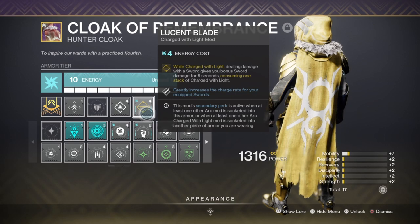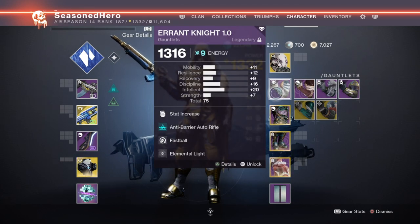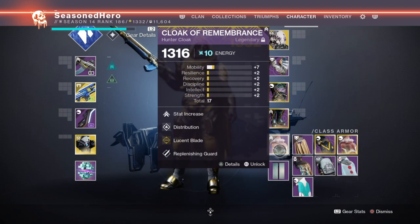Now with the main basics covered, let's take a look at the mods we are using and how they play within the build. Head: Mobility and a Power Regen mod. Arms: Discipline, Anti-Barrier Auto Rifle, Fastball, and Elemental Light mod. Chest: Discipline, Charge Harvester x2, and Hammer of the Warmind mod. Legs: Minor Discipline, Invigoration, Trace Rifle Scavenger, and Powerful Friends mod. Cloak: Minor Mobility, Distribution, and Lucent Blade mod.